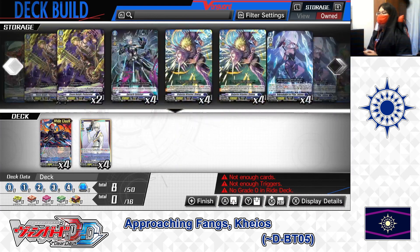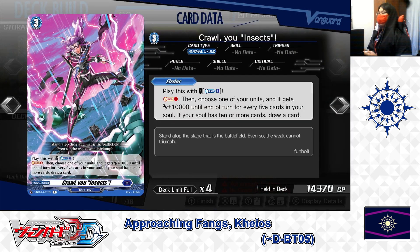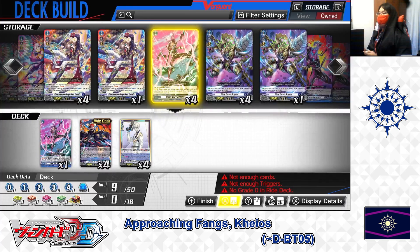Next up, we're putting in the Grade 3 Normal Order: Crawl You Insects. Scale Order — play if you Counter Blast 1 and Soul Charge 1, then choose one of your units and give it plus 10,000 power until end of turn for every 5 cards in your soul. If your soul has 10 or more cards, draw a card. It's a good order card for Dark States decks — not only can you soul charge 1, but give a unit power scaling with your soul count, and potentially draw a card if you have 10 or more in soul. For Crawl You Insects, we're putting 3 in the deck.